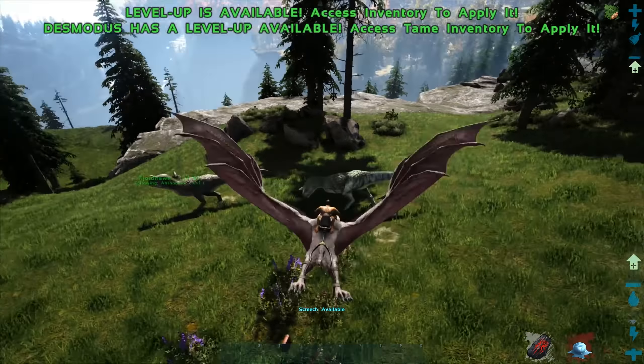It should also create an elixir that you can utilize to tame things easily. It automatically gives you spoiled meat too - I have a lot of spoiled meat. That's pretty wild. I'd imagine that's just because I'm draining blood from things, because I don't think I have the decay timer upped on this server at all.